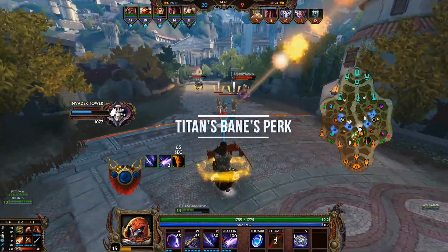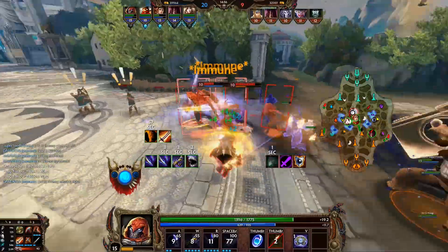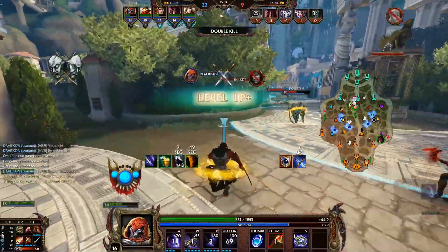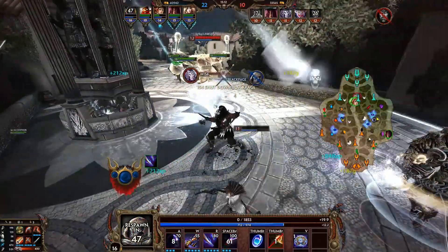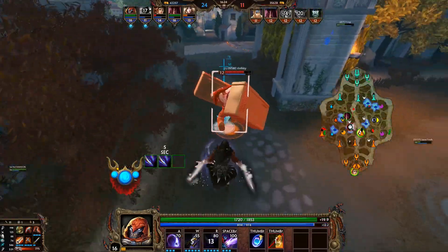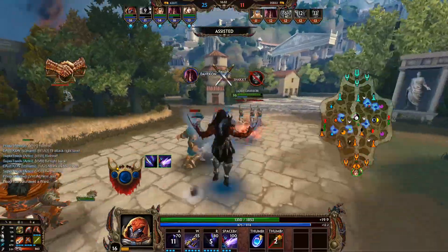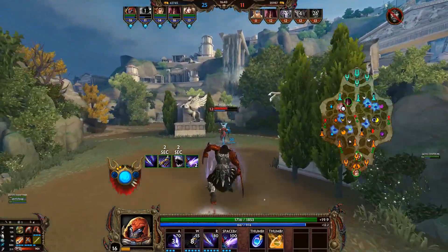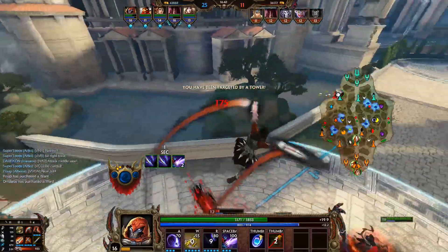The benefit of Titans Bane? Extra structure push. Good stat to have, especially with towers being more tanky, but it's only so valuable — and this is something we see in Duel right now. Duel used to be a mode completely dominated by Titans Bane, especially on hunters, giving them the power to quickly push down towers, the Phoenix, or even the Bull Demon. Yet still, even in Duel where you want quick hits in a short time, people will now prefer Executioner. Executioner is what's typically built on Hunters in Duel, even though stat-wise and function-wise Titans Bane should do a lot more for you in Duel where structures are your enemies and you don't have allies dealing damage with you.